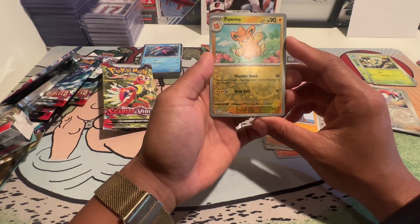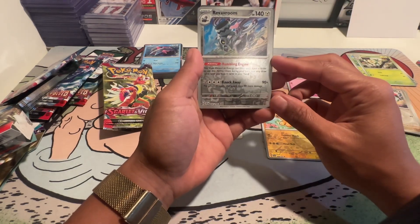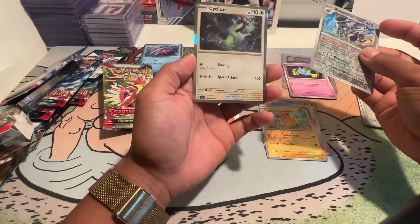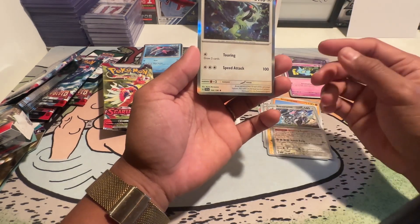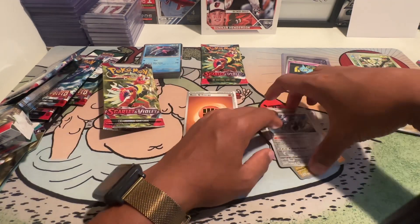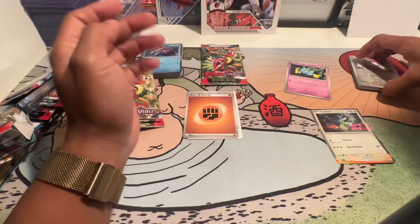Pom-Pom — at least that's cute. Nice design on the bottom. Revavroom — so it looks like an engine come to life. And then a Cyclizar. In the new video game, you can travel using this Pokemon that turns into like a motorcycle — that is pretty cool. There's a bloody car over there as well with Revavroom. Obviously you can't ride Revavroom, but you can ride a Cyclizar. Does Revavroom have a star? Yes, he is a rare — he's not a double rare though.